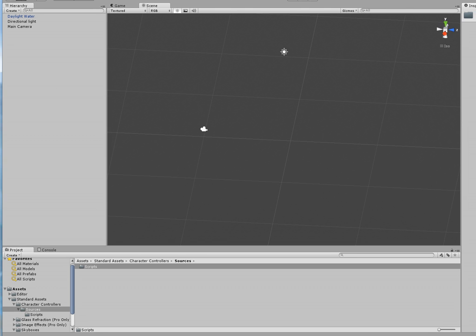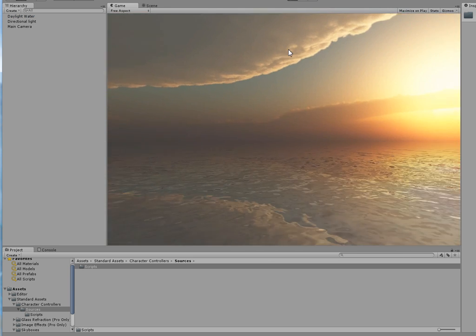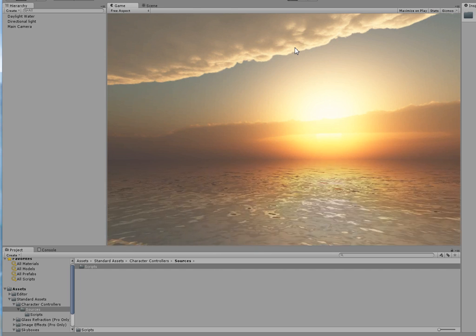Hello. I was going to make a little bit of a pirate game, and I just wanted to show you something. This is what Unity Pro looks like with three objects in the scene — a light, a camera, and water.